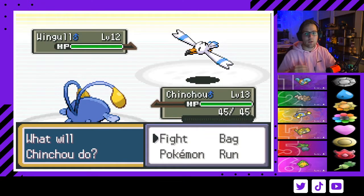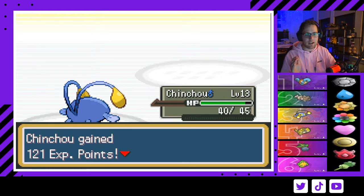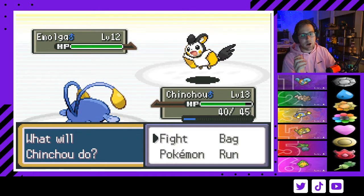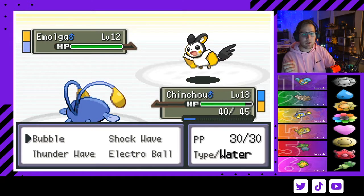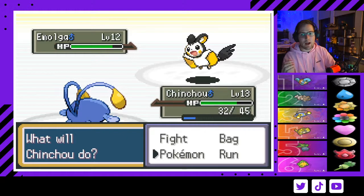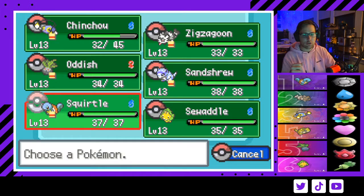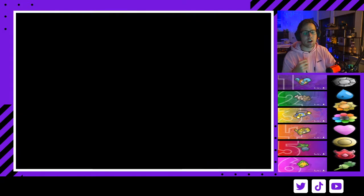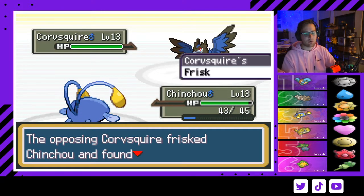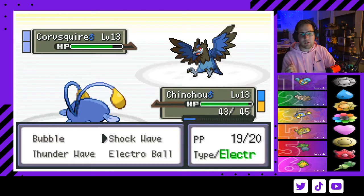Wingull comes out right away — you want Shock Wave. We don't get confused, which is good because I feel like I get confused every time. Here comes Emolga — the most annoying Pokémon you'll face. My usual strategy is to hit a Bubble when it comes out; occasionally Faulkner will swap out on your Bubble to Corvisquire. That's perfectly fine — let him Air Cutter, then swap in Squirtle to wear that hit. With our Volt Absorb Chinchou we can swap back in, get the heal, and start hitting Bubbles.